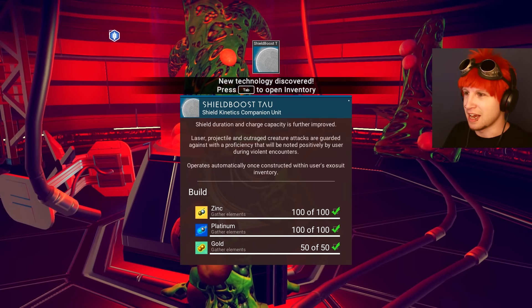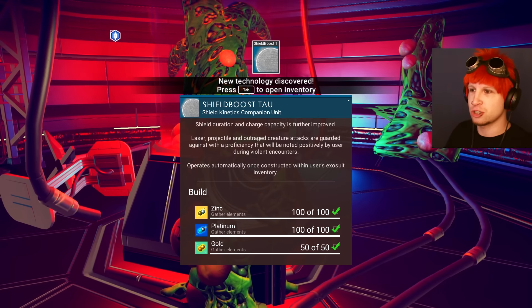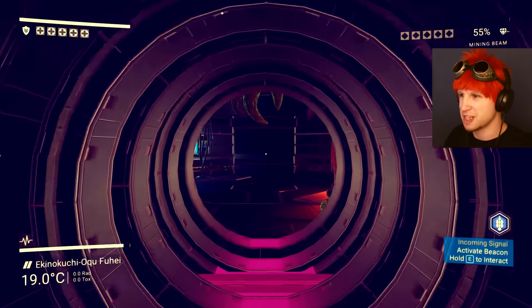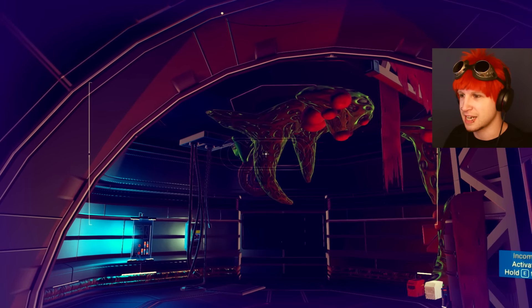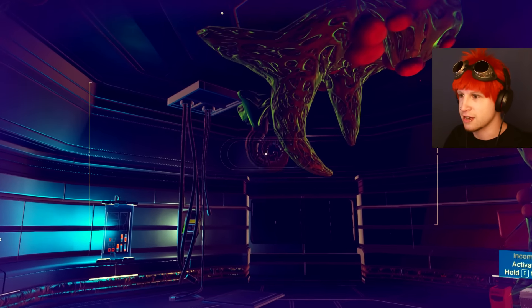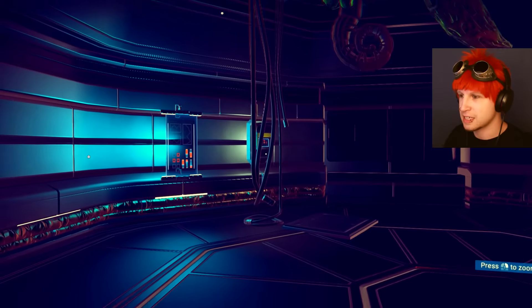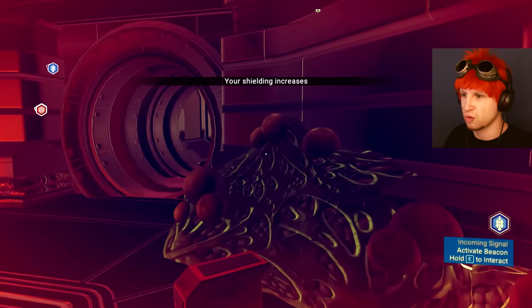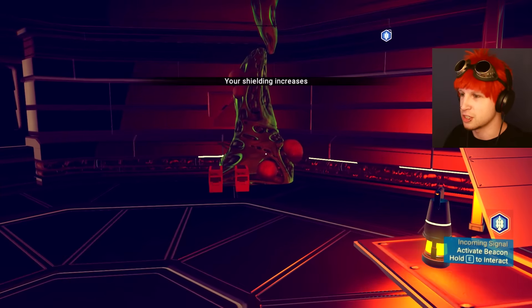New technology — another shield companion. Shield duration and charge capacity is further improved. And then over here is going to be one of those disgusting tentacles. Why can we not scan you? I guess because we're indoors. He's going to attack like he always does, then we'll just restore our shield, which means it didn't really do anything.